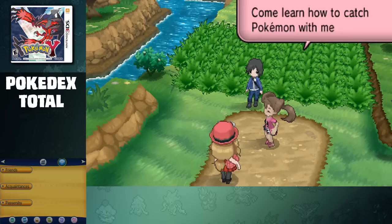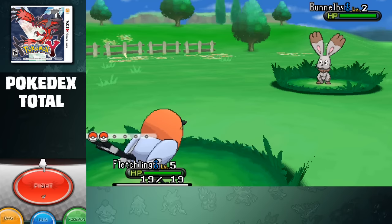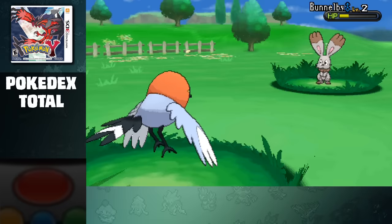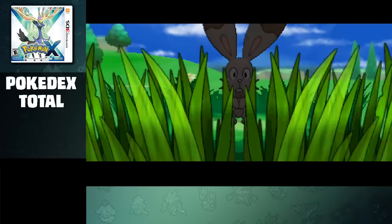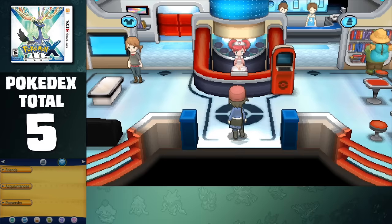Heading back to our house, we let Professor Sycamore hit on our mom before reaching Route 2 for yet another catching tutorial. These games were also the first to make all encounters in the first route have a 100% catch rate, and this also applies for the Santalune Forest up ahead. This is really helpful considering there are quite a lot of Pokemon we're going to have to catch, so thankfully we won't run out of Pokeballs. Here we can catch 3 Fletchling, 3 Scatterbug, and Bunnelby, which brings the total to 5 Pokemon. Because Y has to catch a majority of these Pokemon, let's focus on X for a little bit.